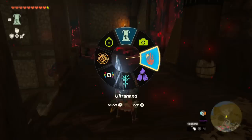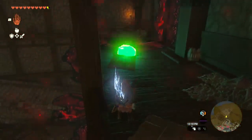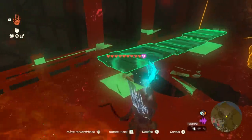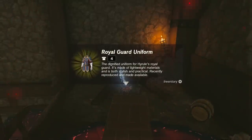The easiest and safest way is to actually build yourself a bridge with Ultra Hand — I have a tendency to miss jumps and I'm assuming I'm not the only one. So just connect three of these together, build yourself a nice little bridge, and try not to spend too much time in the bad stuff. Open this chest and we're going to get our first piece of armor: the Royal Guard Uniform.